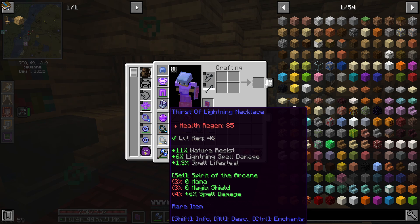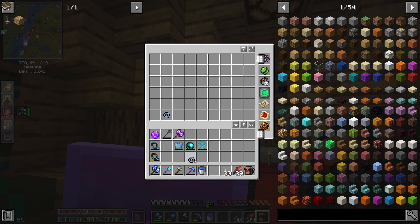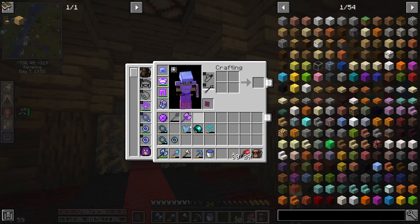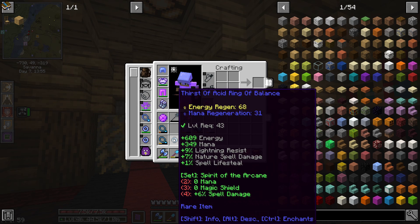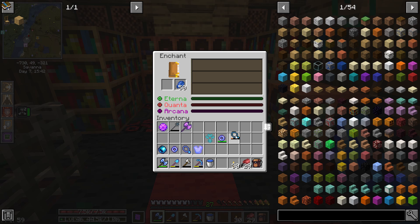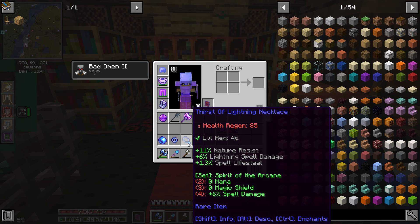One necklace is part of Cathan's Traps, but this other one is part of Spirit of the Arcane. That one gives spell lifesteal, lightning spell damage, and nature resist. We might actually trade out — we'll lose some bonus XP, but I think it's going to be worth it for us. I'm just going to go ahead and turn these in. The most important thing for me right now is just getting Unbreaking on things.